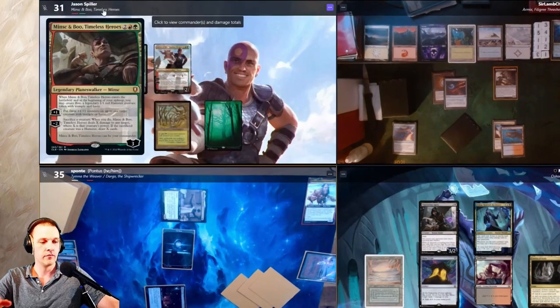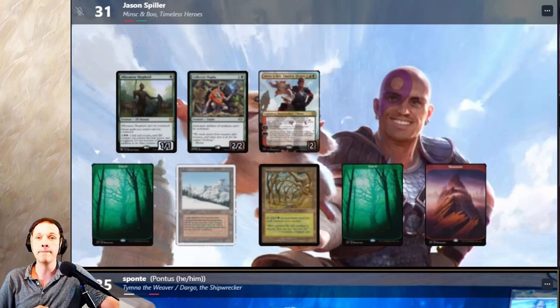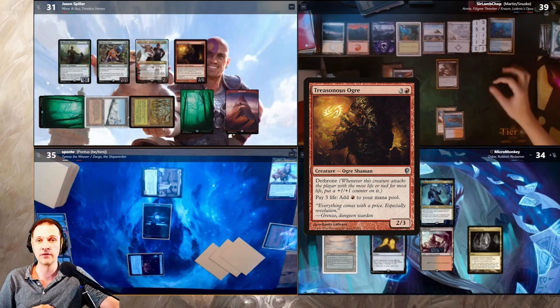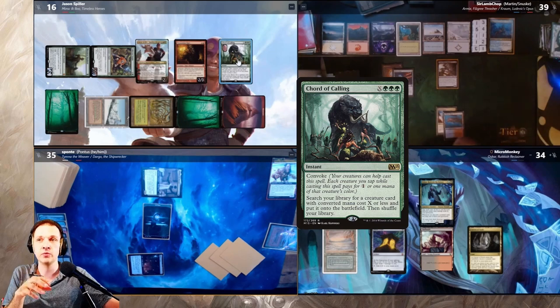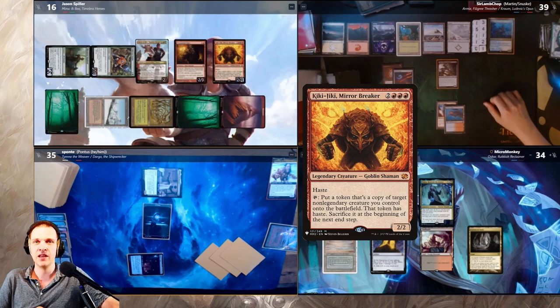The game is slowing down. On Minsk's turn he sacrifices Boo to deal four damage to my Opposition Agent, killing it, and draws cards with his ability. After drawing four cards he plays a Mountain and casts Treasonous Ogre. He pays 15 life to gain five red mana and uses it to cast召 of the Calling with X equals five, finding Kiki-Jiki, Mirror Breaker.